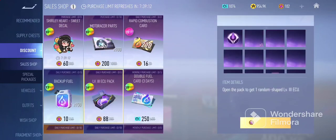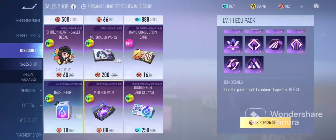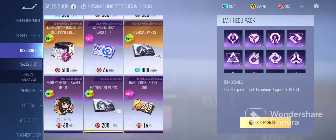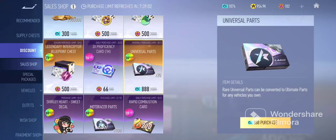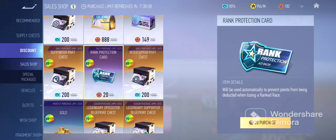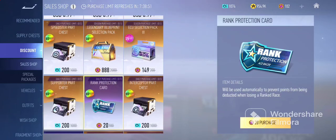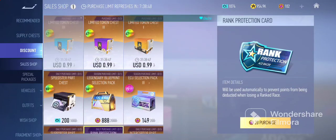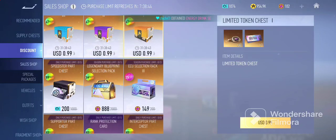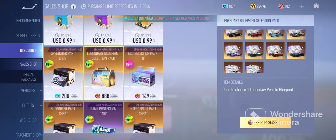What I recommend spending money on: the best thing you can get is the ECU pack, because having a purple ECU is really needed in the long run to make your car go very fast. For competitive players grinding in Ace Racer, definitely get the rank protection card, because you'll need it in case you don't want to lose any points. Some packs are purchased with gift cards rather than tokens. If you're willing to drop some money and help support the game, feel free to do so.